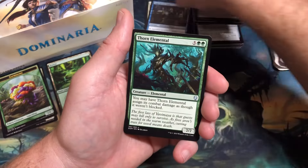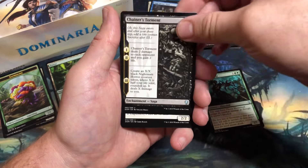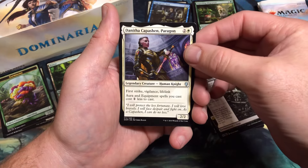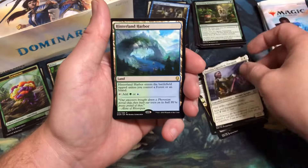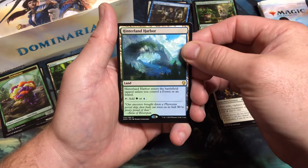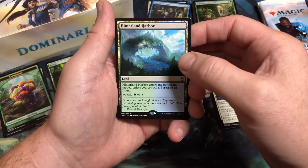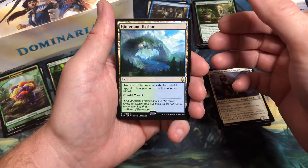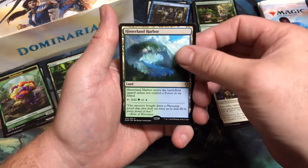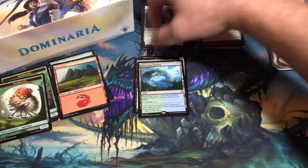Uncommons: Thorn Elemental, Chainer's Torment, Danitha Capashen Paragon — this was a really fun card in draft as well. And the rare is one of the lands in the set: Hinterland Harbor. In this set the enemy-colored lands would come into the battlefield untapped if you controlled a Forest and an Island. With a Mountain and a Saperling token.